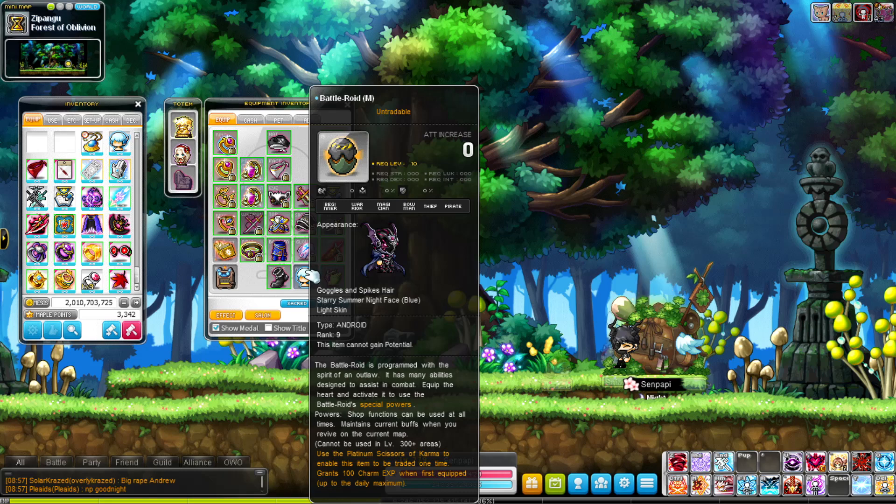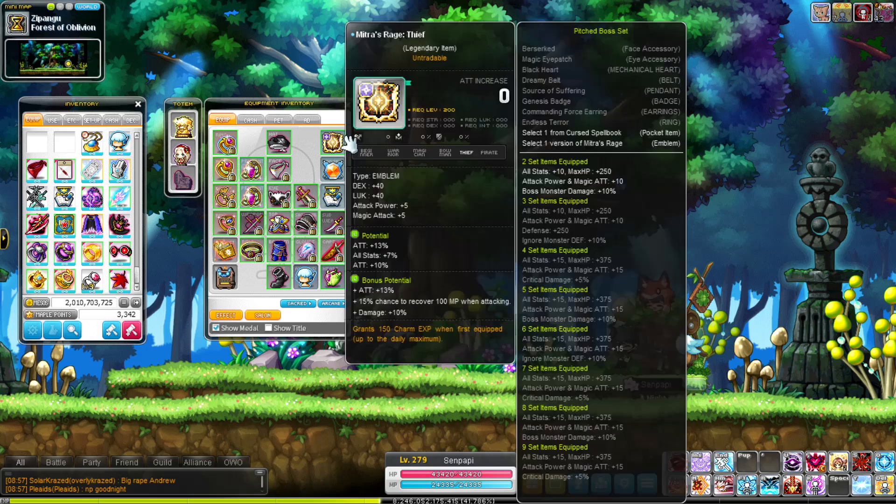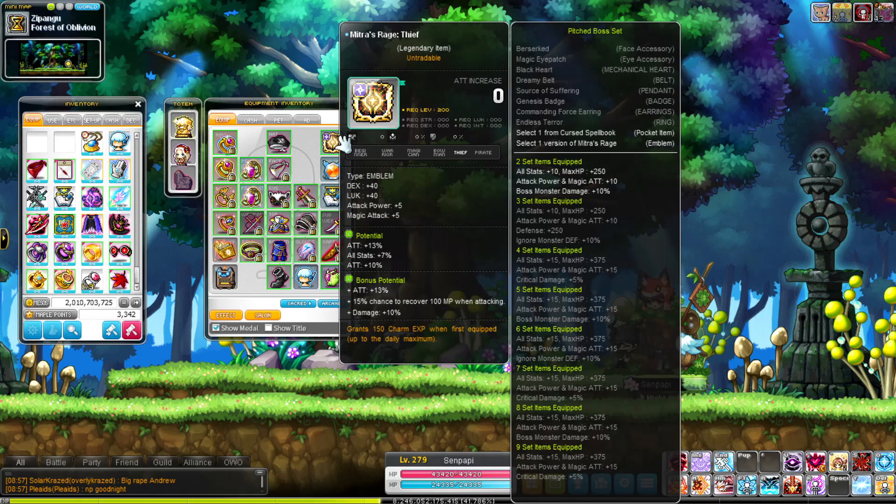Mitra's Rage — okay, you can roast me in the comments. This potential is not good; I'm going to change it — it's just a placeholder. When violet cubes come out in reg server, I'm going to reroll it until I get 13, 10, 10 attack, or I'll settle for even one line of damage, which is better than 7% all stat. The bonus potential I hard settled on — you don't want damage on your emblem, it's really bad, but I just hard settled. I do believe they're introducing white cubes, which are basically equivalent to black cubes for bonus potentials and let you choose before and after. Eventually I'll get this emblem to six-line attack.